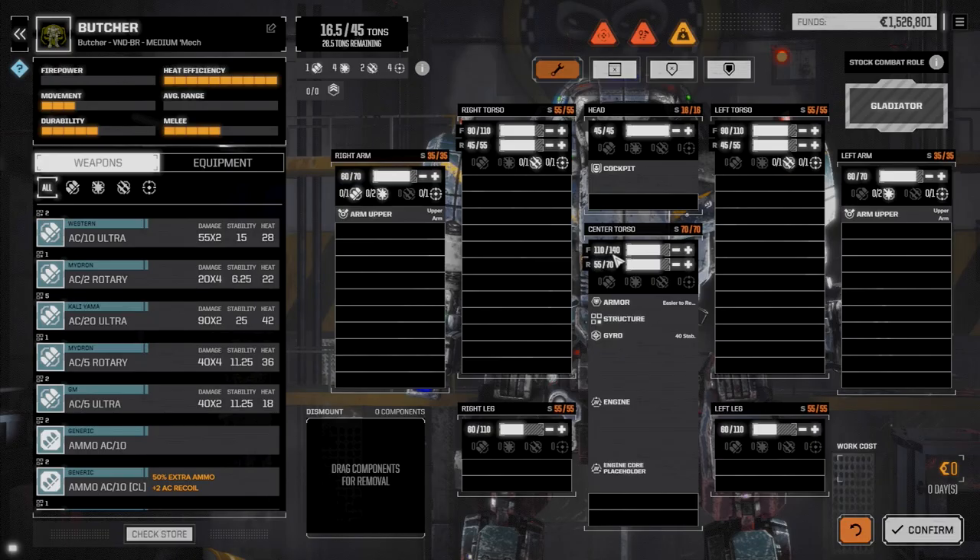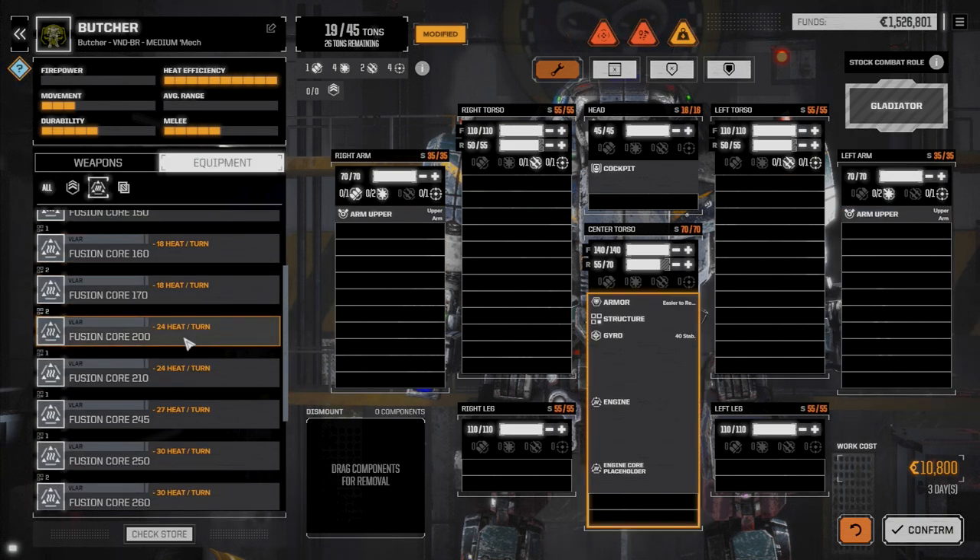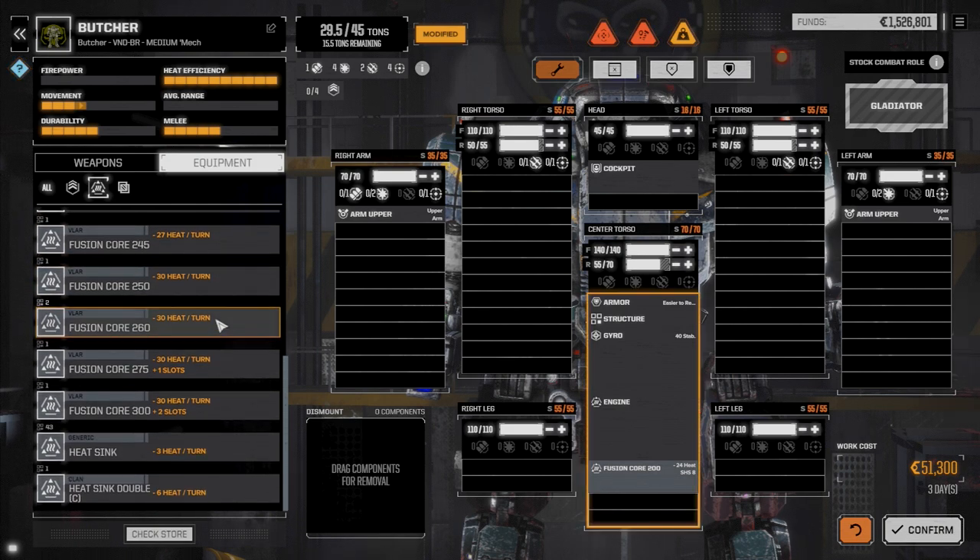Let's refit this Butcher. We don't have a lot of gear so we're going to be selective. This guy's got two missile points and a ballistic and laser points. Let's max out his armor and drop the back slightly - it doesn't need to be full in the back. This guy is going to be our main fire support mech; he doesn't need to be fast but does need a decent amount of firepower. I'm thinking around a Fusion Core 200 engine, let's drop that in.